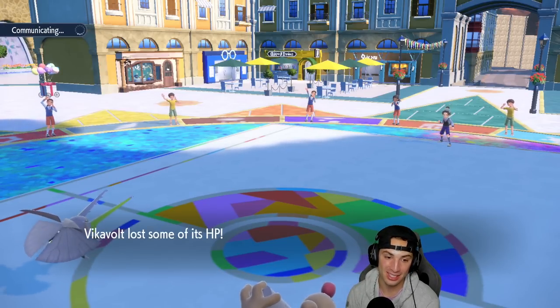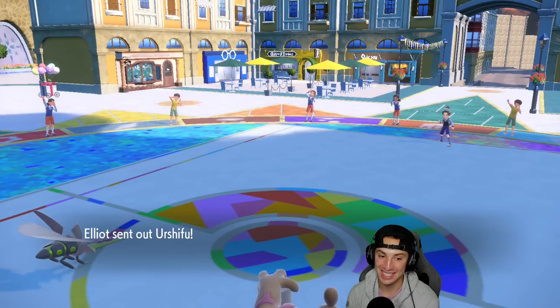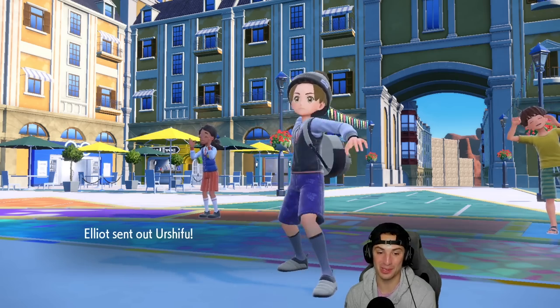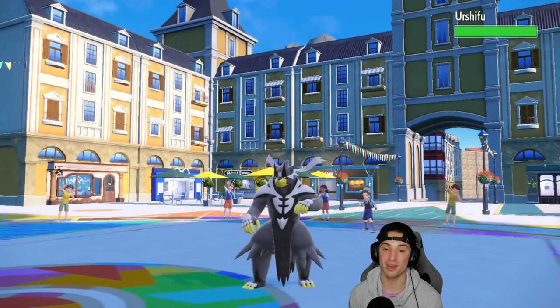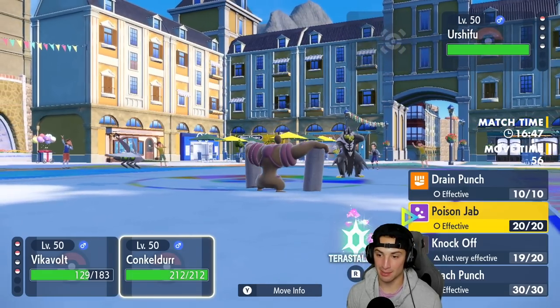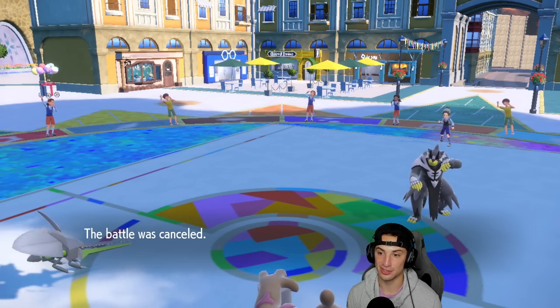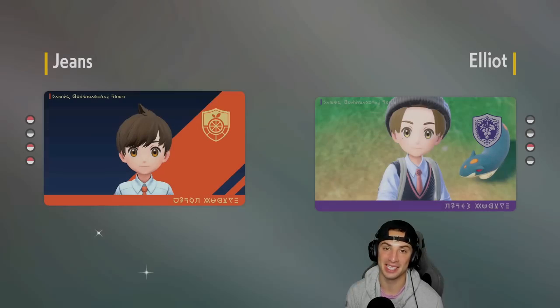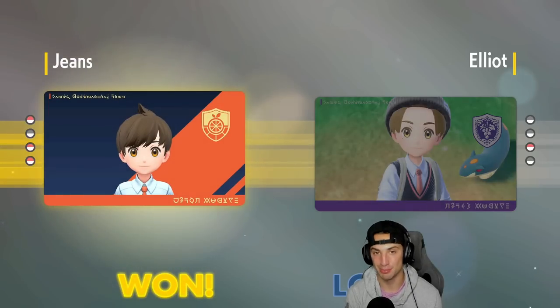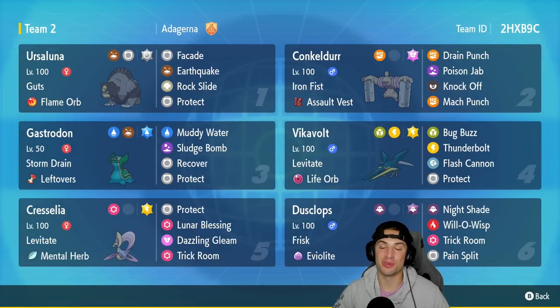We are just cleaning this up — unstoppable in Trick Room. Urshifu is the final Pokémon and from here I can just drop a Thunderbolt while Concordor Drain Punches. The battle was canceled — we absolutely dominated today's video, going 3-0 with three canceled battles!